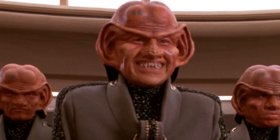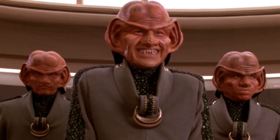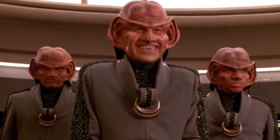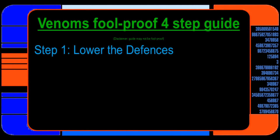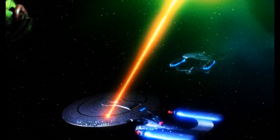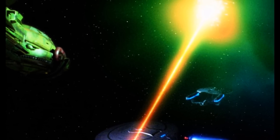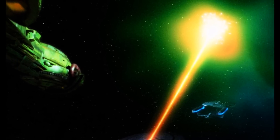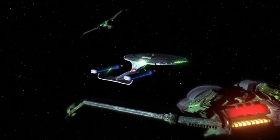Step one is to choose your target — what ship would you like — and whatever means you have to seize that vessel. Step one is to lower its defenses, either by deception or by force. Sometimes you're in a very privileged position and you have a ship with superior firepower. If you have superior firepower, you can just knock down the shields and we're through to the next level. That's not always possible, though.